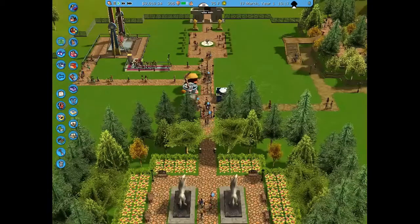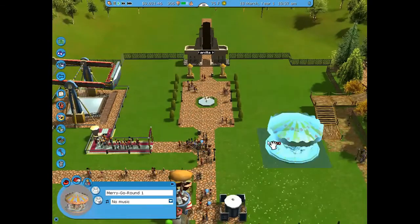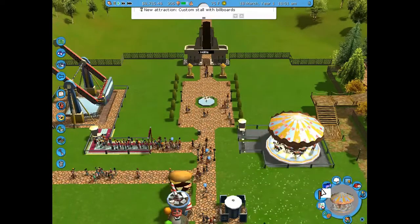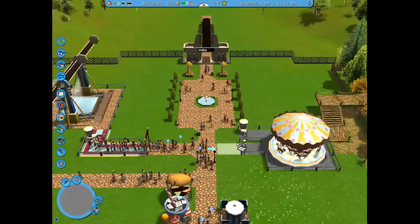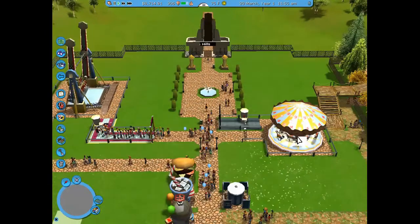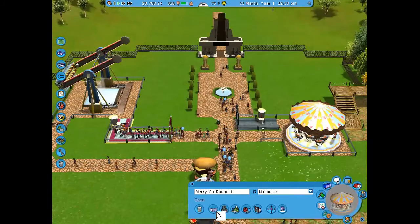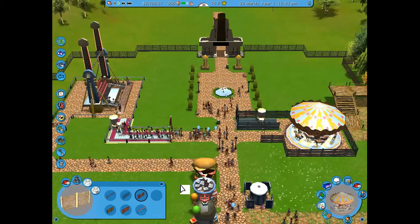I went ahead and first added some food and beverage because there was nothing in the park. I added some bathrooms, a burger joint, and a drink stall — something to eat and drink. Then I tried to raise the park value by placing a merry-go-round for the kids. There's already a top spin there too.